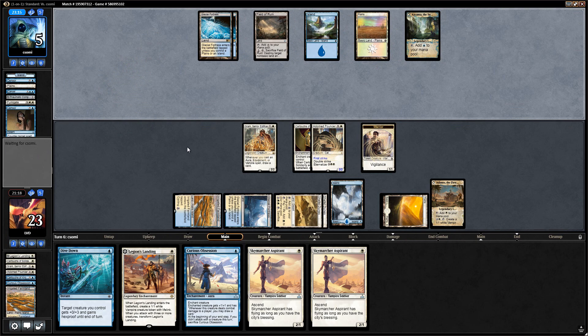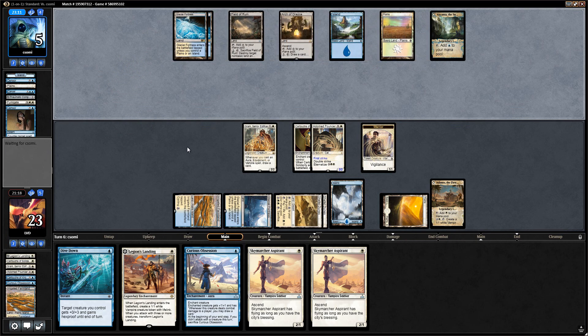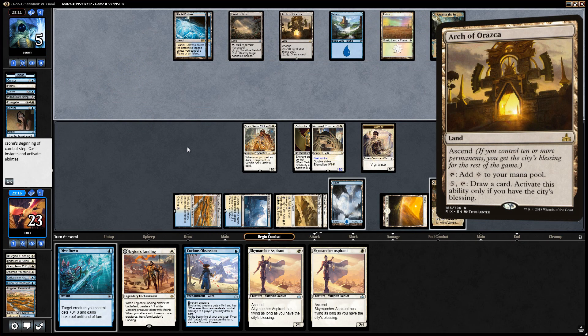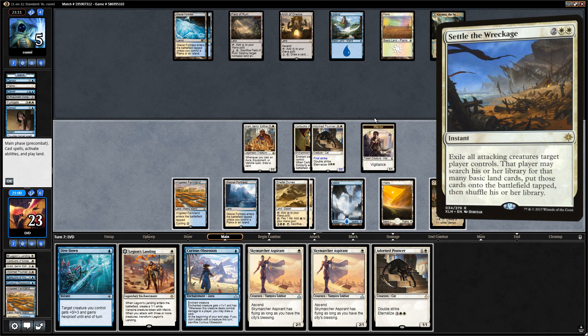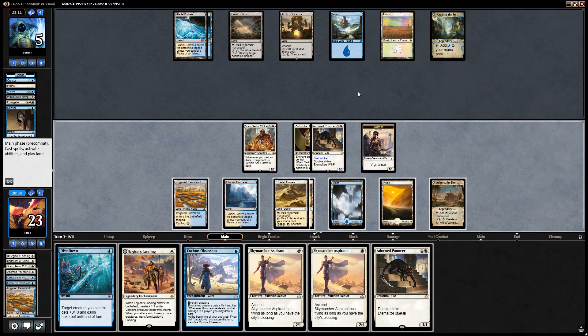Opponent gets to transform their Azcanta and they also have an Arch of Orazca, so if the game goes late we might be at a disadvantage. Their opponent is now keeping up a whole bunch of mana so they could have Settle the Wreckage. I think we just attack with the pouncer and the warrior, which is still enough for lethal, forcing the Settle the Wreckage. The two basics aren't actually bad when we can eternalize the pouncer — keeping Sram to draw some extra cards.